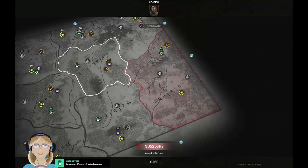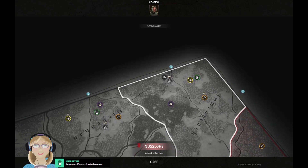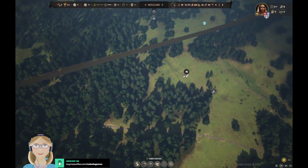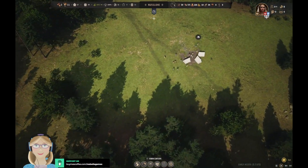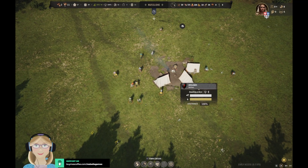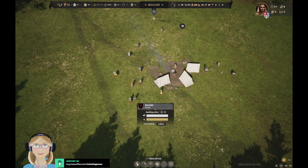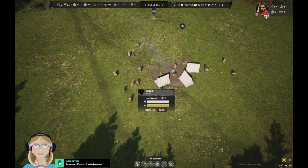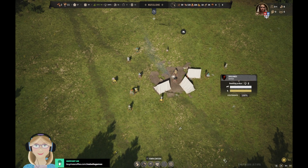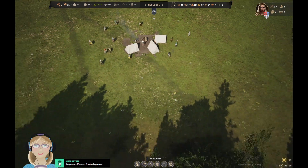So let us roll out and go check in on the bandits. There are our brigands over here — these are the ones that are closest to us. They are awaiting orders, so nothing much going on on this front.